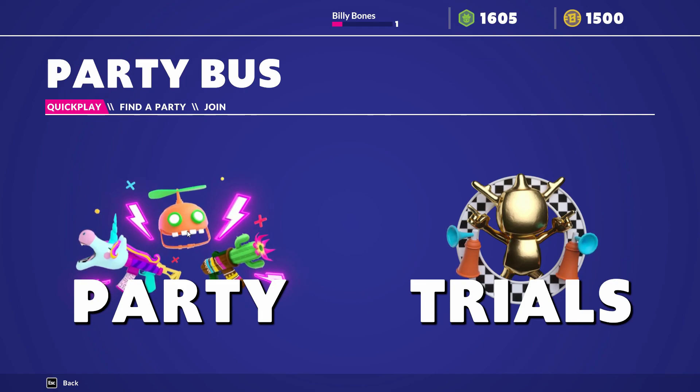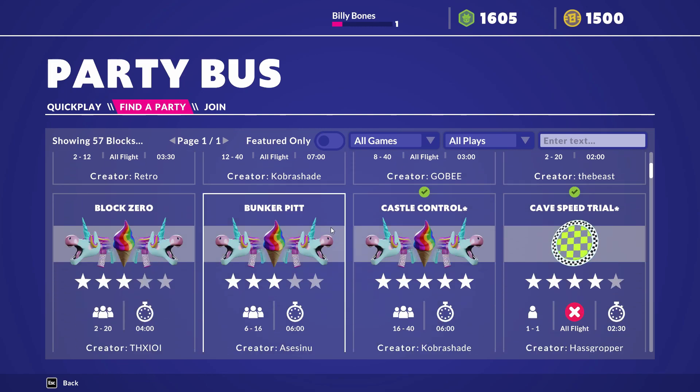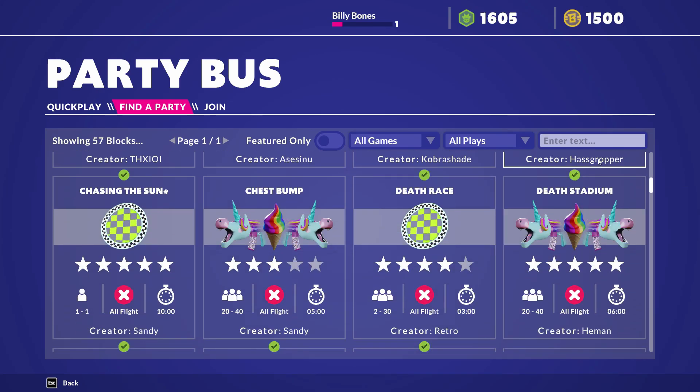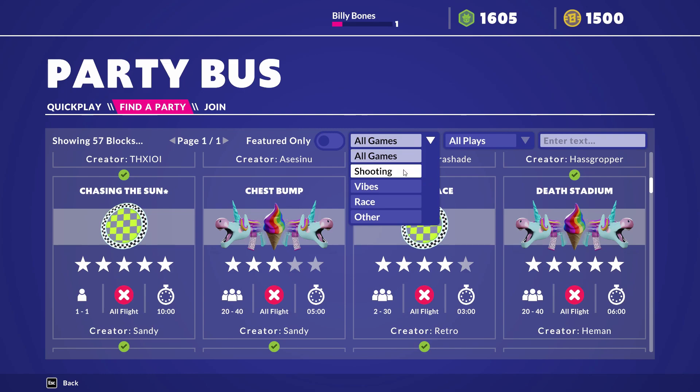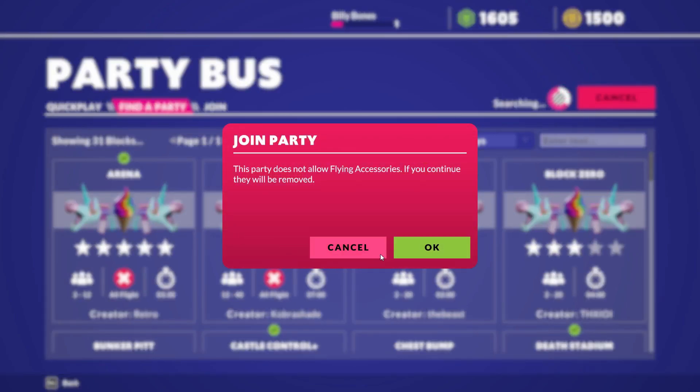From the Party Bus you can do Quick Play, other party modes, or Trials. I like gunning so let's find something. In the old games you can do shooting — they have different ones. You can see the time, and if you don't have a lot of time you can choose a shorter one. Let's go with 'Create Retro.'